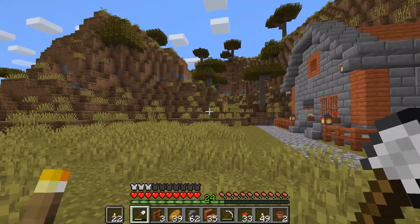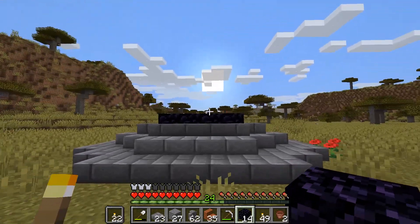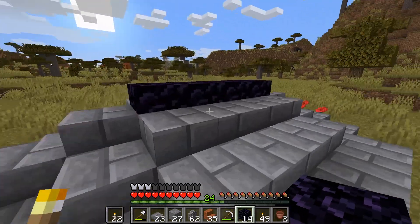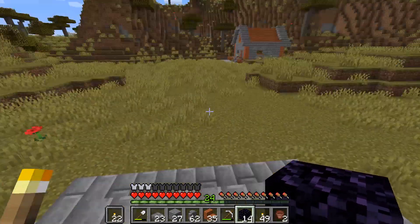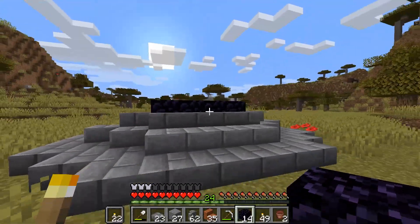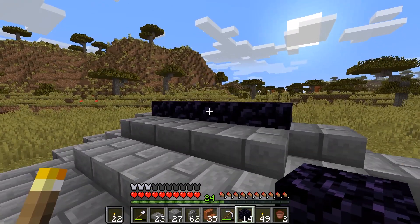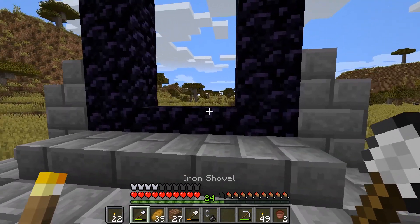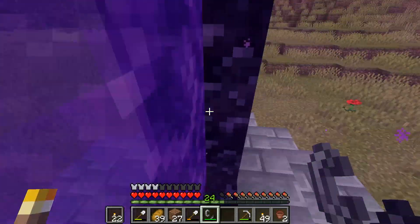I decided to put the nether portal in the center of what's gonna be the town. Here's my house, and I'm gonna make a pathway over here — eventually it'll just be surrounded with buildings and stuff. It'll look really cool in the center of the town. Alright, nether portal is all set up, so let's just see where we end up.